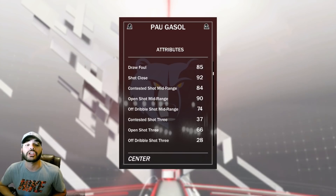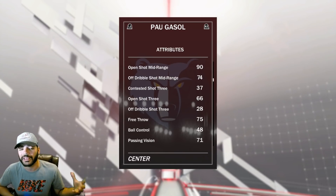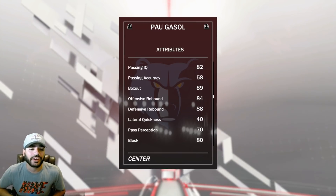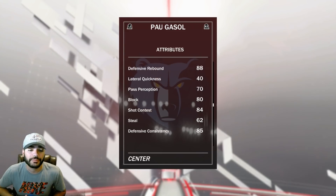90 open shot mid-range, doable. A 66 open shot three, not the greatest. You can put a shoe on him, get him in the 70s, he can make some of those. The rebounding is decent — 89 box out, offensive 84, defensive 88 — but he is 7 feet tall, so you should be okay.